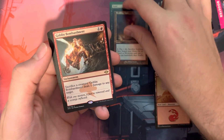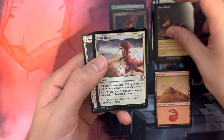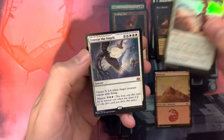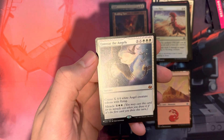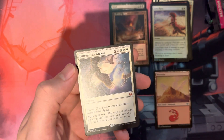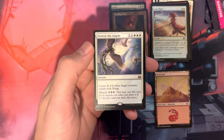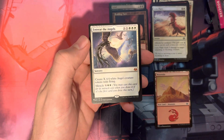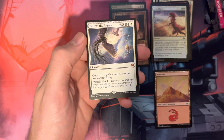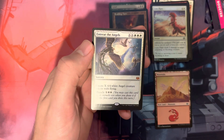This pack is honestly already kind of running away with it. We got Goblin Bombardment, Bone Shards, Lens Flare, and a Mythic Entreat the Angels — I'm gonna have to look that one up because it looks like a list card. Entreat the Angels is about a $2 card.